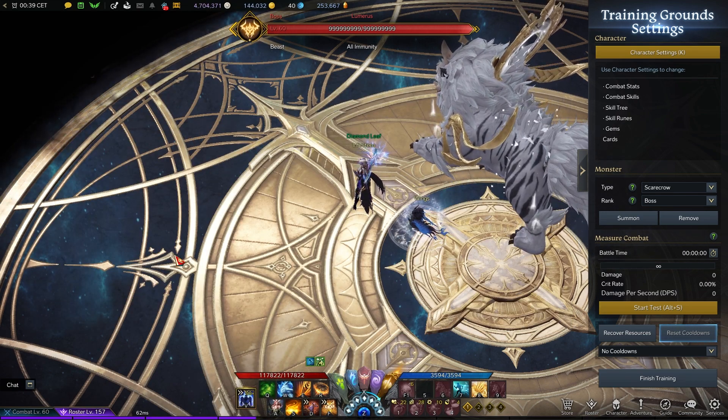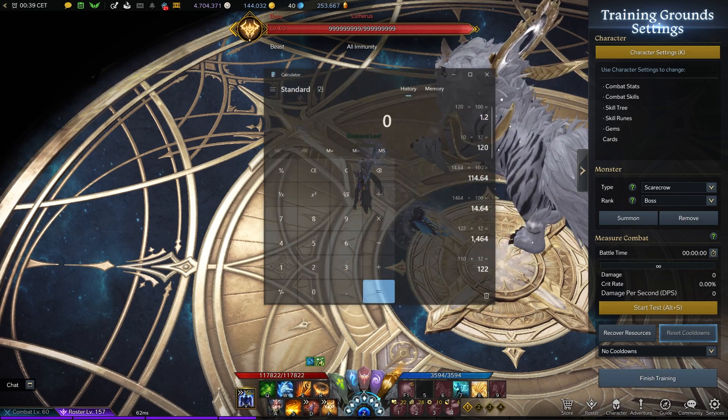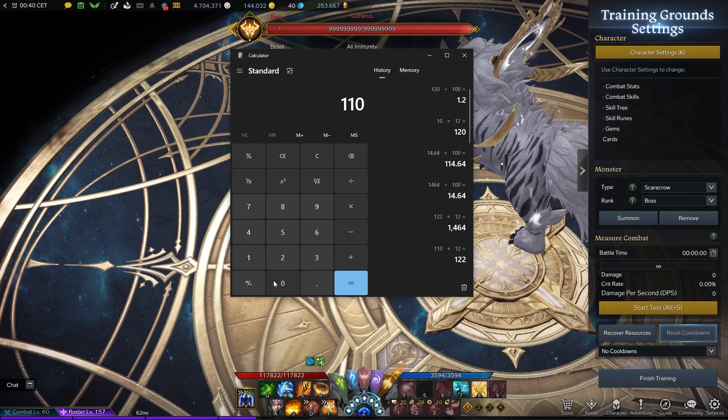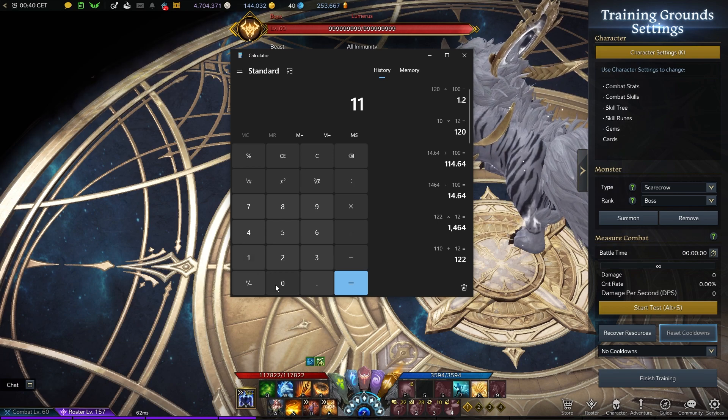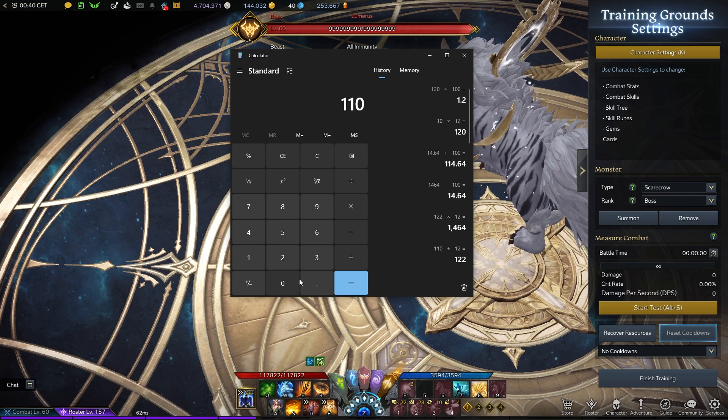Now we increase it by weapon quality. If you have zero quality, for example, you would be at 10%. So let's look at what's happening: that 100 damage you have will become 110 because you added 10 on top of it. So it doesn't matter if you add it or multiply it - it's the same because you base it off 100.